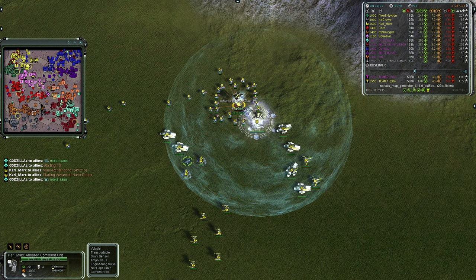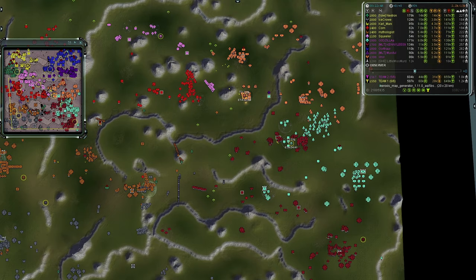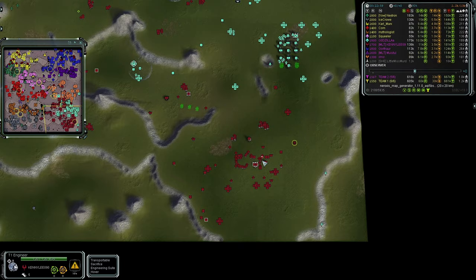Carl Marks has T2 upgrades done at 88 hit points per second regeneration — no veterancy yet, so he definitely needs to get on the front line. T3 is coming online for Gazilla in the southeast — his aircraft plumping up. I'm a bit surprised he's only going for air given his T2 air facility build.